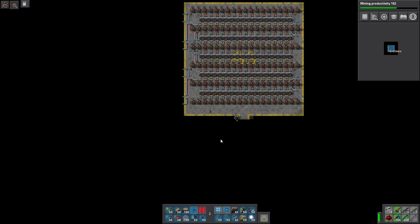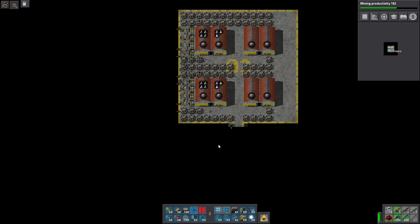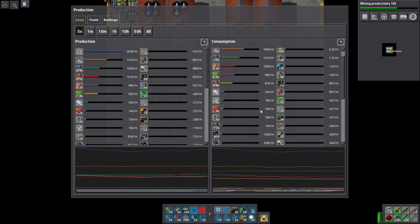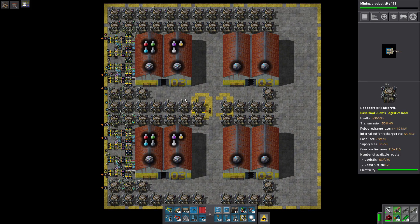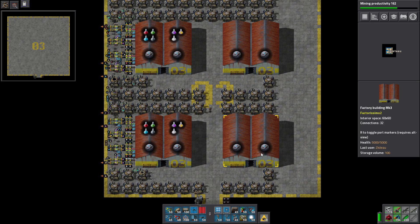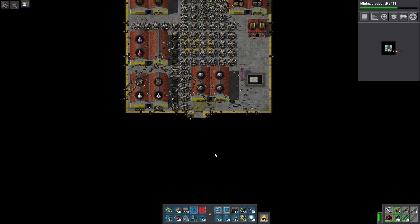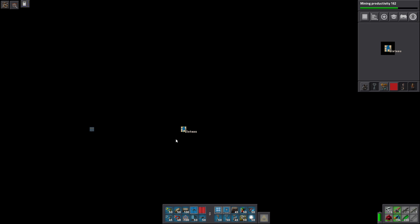The value I originally wanted to reach is five thousand science per minute. We've got two buildings filled out and we're at 2.6k, so double that is a little over 5k — simple math. We've got to fill out the other two buildings and the other half of the floors on the rest of the base. It has been quite a problem with lag.